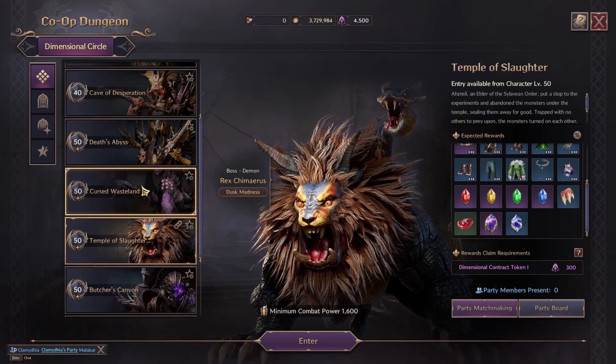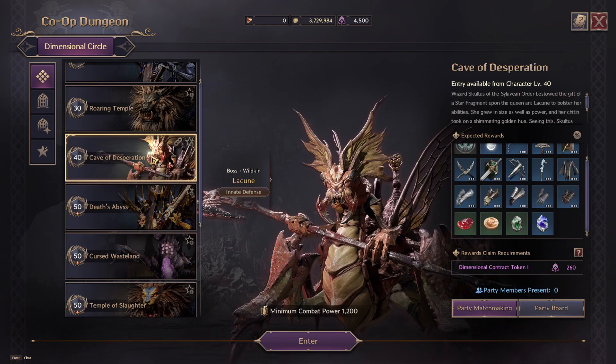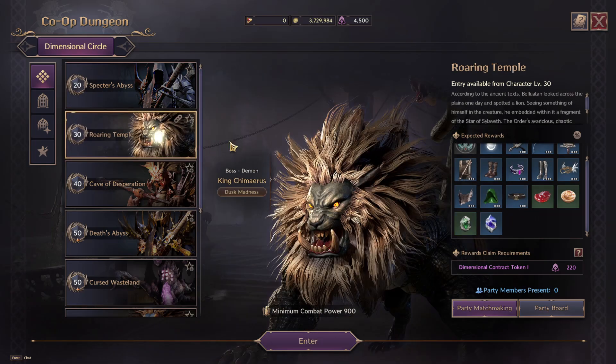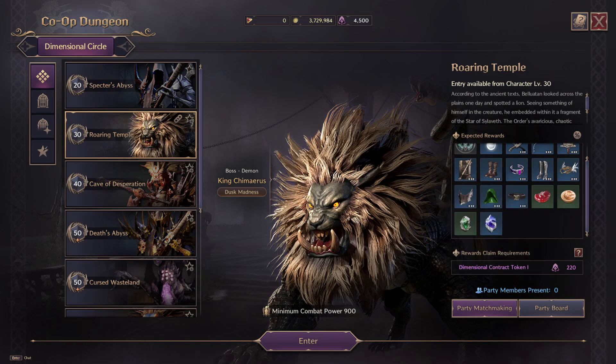But the Temple of Slaughter, the Cursed Wasteland, and Death's Abyss at level 50 do not give fermented routine. So do make sure you check the drop chances or the drop tables for the dungeon you're doing if you are looking to farm fermented routine in Throne and Liberty.